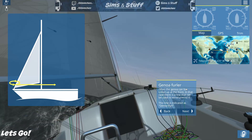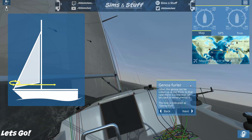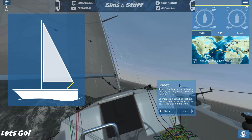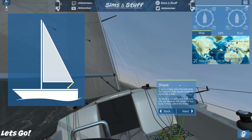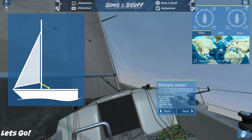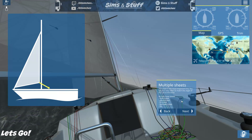Genoa furler: a genoa can often be rolled up at the front — the line used to wind and unwind it is called the genoa furler. Sheet: if we simply raise the sail with the halyard it would uselessly wave like a flag, so there's an extra line that pulls the sail towards the centre of the boat — this is called the sheet. The sheet is the most important line; you adjust it very often to match the angle of the sail to the wind.